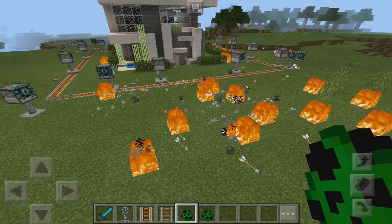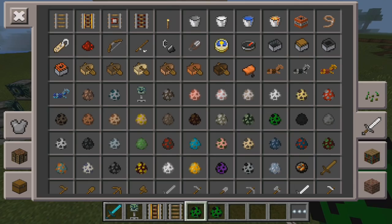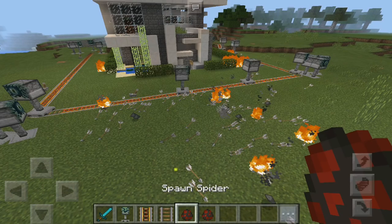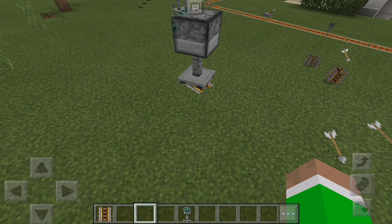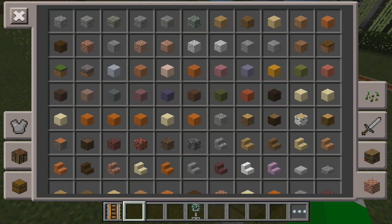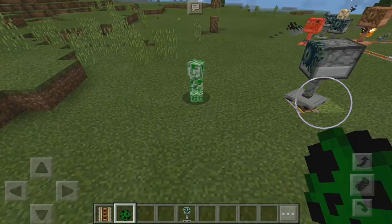This is going to protect your base really, really good. The leaves are starting to burn because of the fire, but it's still going to protect your base. Let's spawn in a different mob — let's do some spiders — and they're just going to go ballistic as well. The really cool thing is with these turrets you can change what it shoots. If you go up to it, you can actually change it to fireball mode, shulker mode, or arrow mode. If I put it to arrow mode and spawn in a creeper, it's going to start shooting arrows — look at that, they're going ballistic!